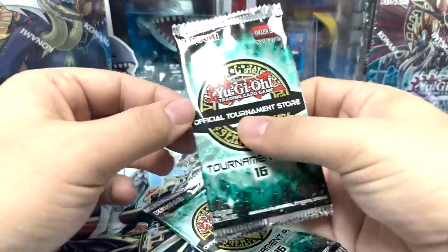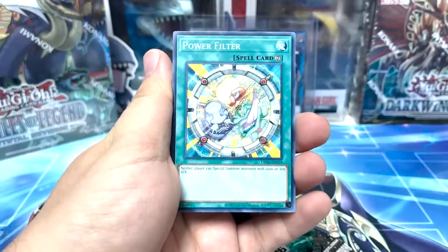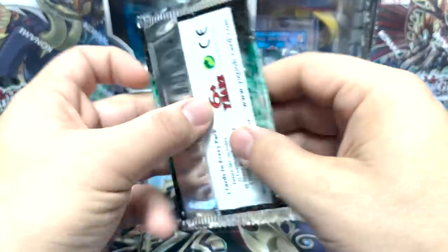Two packs left, getting down to the wire — this is getting crazy. Royal Magical Library, Power Filter, another Geonator. Last pack of destiny, come on!